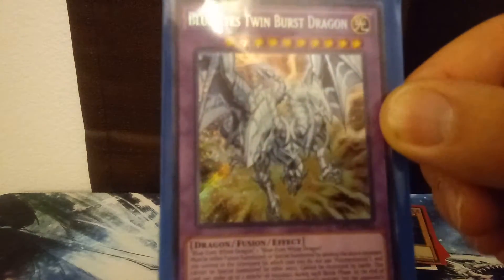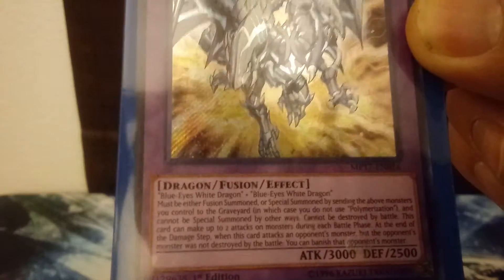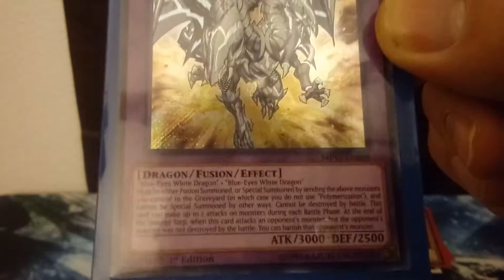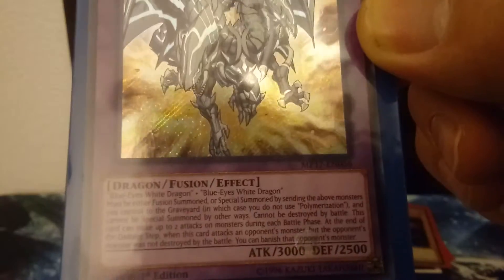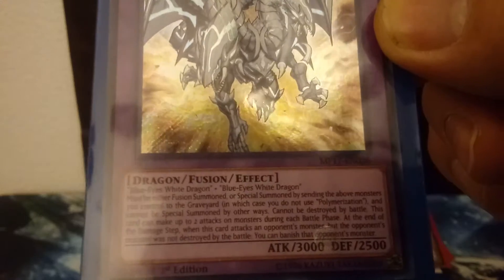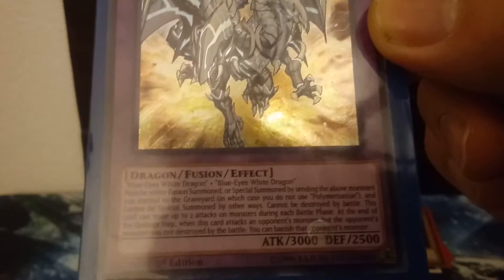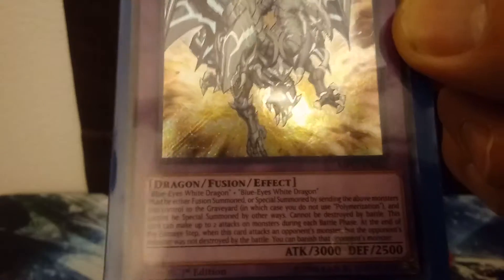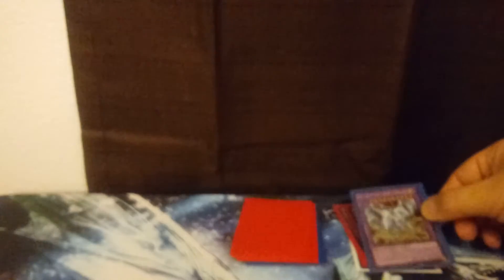I love this card — it is so cool. I was wondering if they were ever going to come out with a two-headed Blue Eyes. It's got some pretty sick effects too. Even though it just has 3,000 attack and 2,500 defense, it has to be fusion summoned or special summoned by sending the above monsters you control to the graveyard, in which case you don't need to use Polymerization. And it can't be destroyed by battle — that's one cool effect. This card can also make up to two attacks on your opponent's monsters during each battle phase. When this card attacks an opponent's monster and it was not destroyed by battle, you can banish it using its effect.